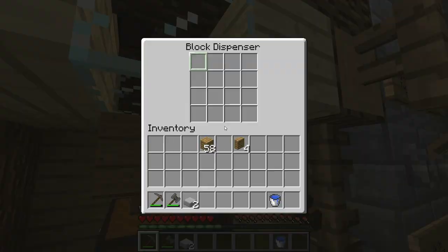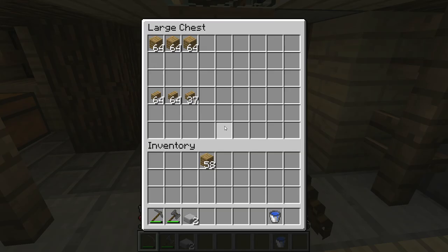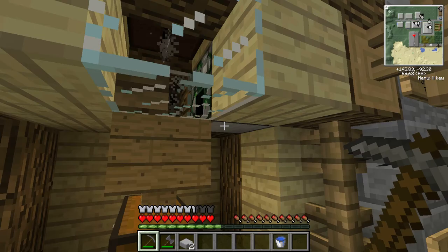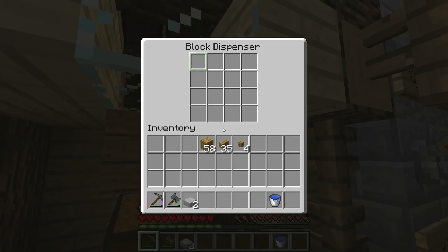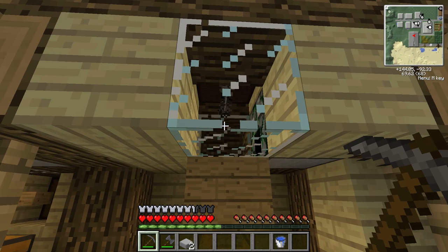Now if we take the siding and place it up in here, it will then cut it into molding. And from molding we can get little corners. And from corners we can get gears. Once you reach this point in your tech tree for Better Than Wolves, it's a huge savings on resources to cut your gears like this.